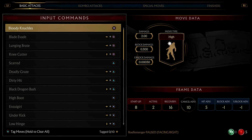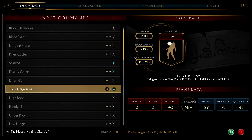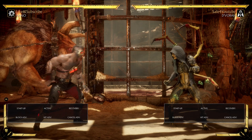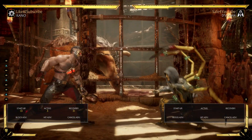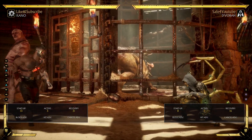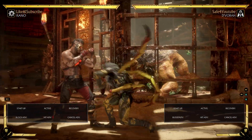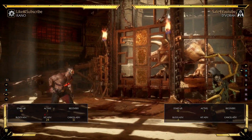As you can see in the move list, this move is a high, this move is a mid — high, mid, high, mid — and you need to know the attack heights of your moves. What you want to find in a situation where the enemy is negative on block but not punishable is a mid or low hitting move that is relatively fast. In this example we're using Kano's forward two, which has 13-frame startup. If the enemy is negative six on block and does their 8-frame crouching jab, we're going to win — and you can see the counter hit.